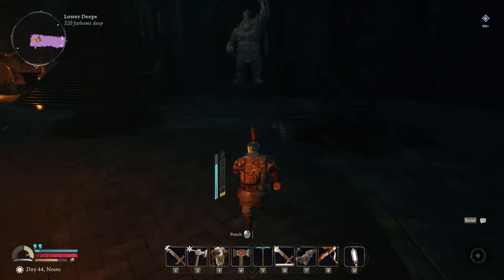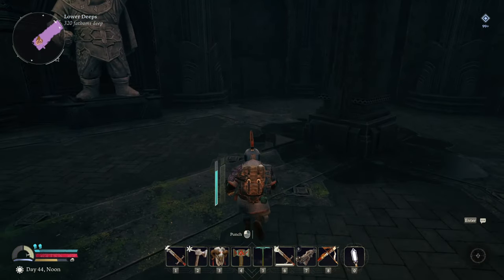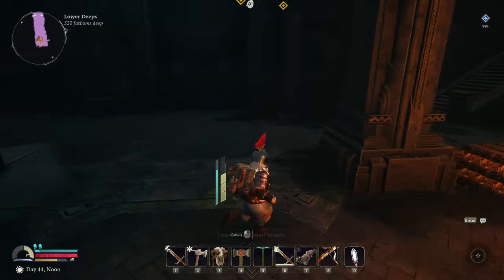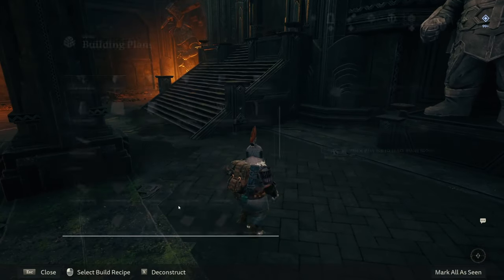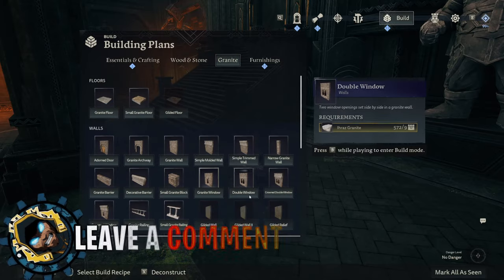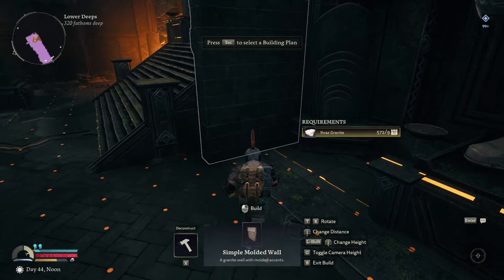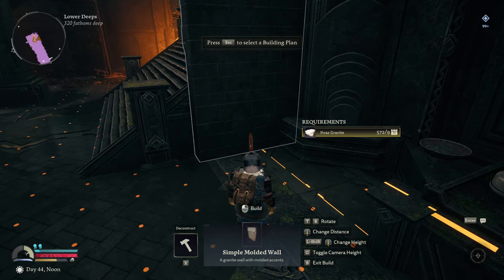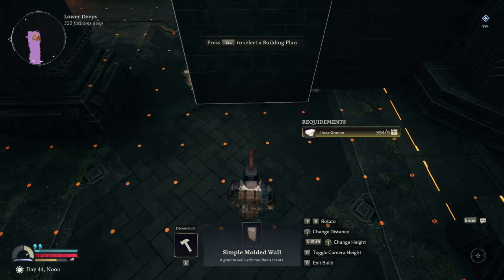I go in with an idea of something that I want to do and then build it from there - like I always do in every survival game I play. We're gonna start off with this corner over here. We're gonna be building in granite at least for the lower level, starting as close as we can to this wall.